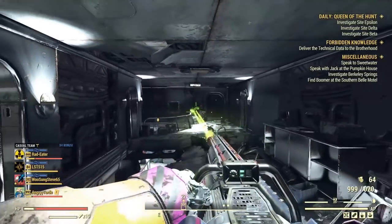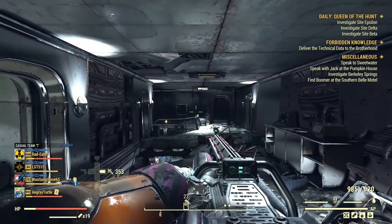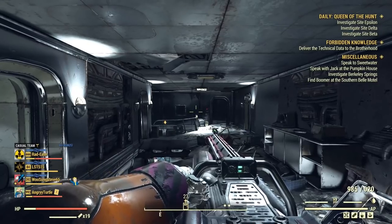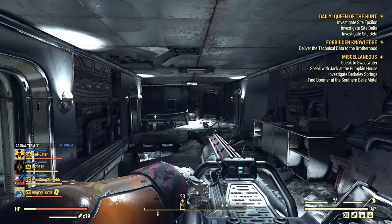If you have a problem where you're spinning the gun and want to use a stimpak but can't — here's a quick solution. You fire, then tap the trigger and then press the stimpak. It works. As long as the gun is spinning, even if it's not visually spinning, it blocks your stimpak use. But if you shoot, tap the trigger, and then press the stimpak, it works.